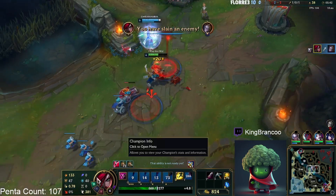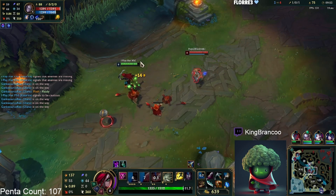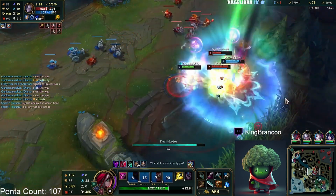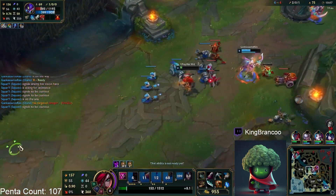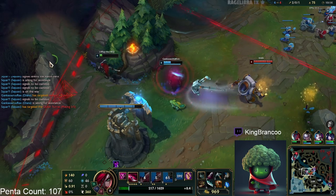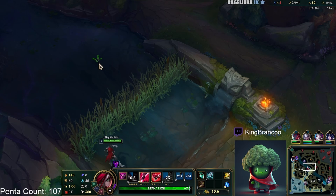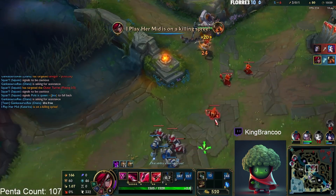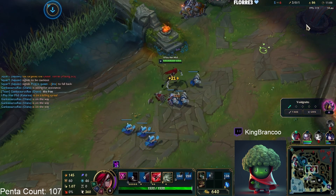AP Katarina just feels like a bait right now — it feels worse than the AD build. Surprisingly, Katarina's win rate is actually decent, but that's still with seemingly half the player base playing AP, which is probably dragging the win rate down. The AD build is superior in almost every way. The BORK power spike, the Kraken power spike — you're just randomly spinning on tanks and they go to zero health. It literally feels like that when you play it.